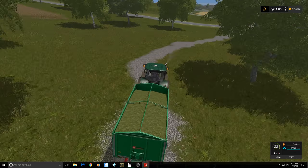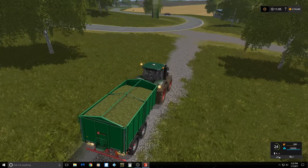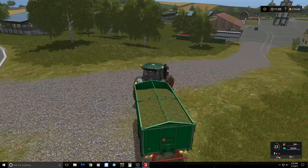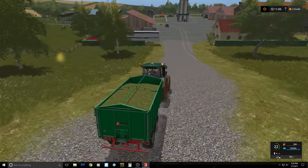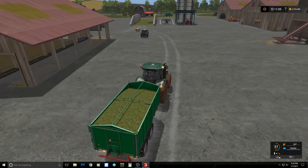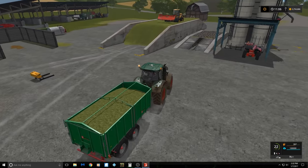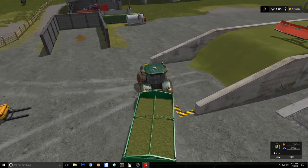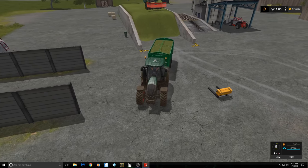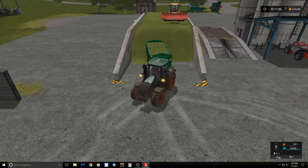Hey, welcome back to Farming Simulator 17. I have another episode here in Giants Island 17. I just finished mowing some grass and I'm getting ready to do some silage. I know I have done a video about this in the past about how to get your silage real smooth, but I didn't talk in that video so I'm going to try to explain and show you how I do it.